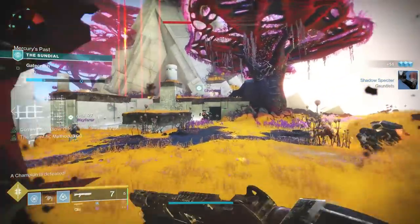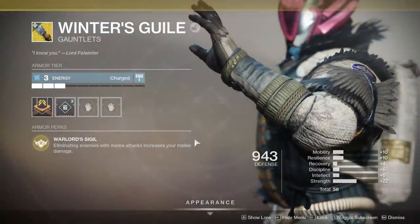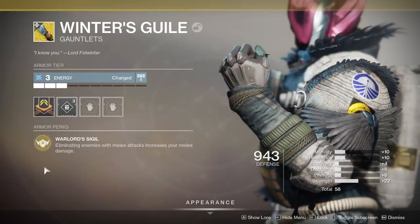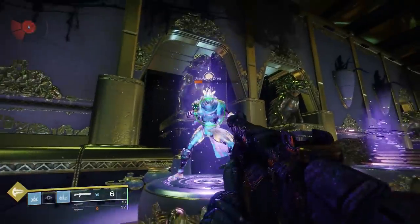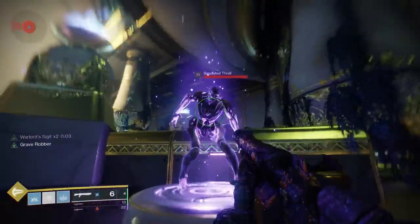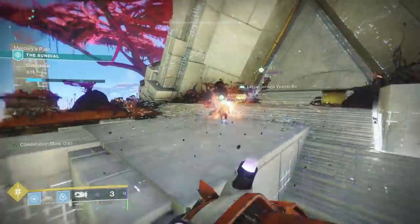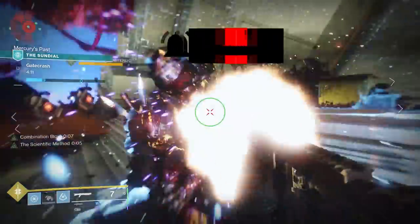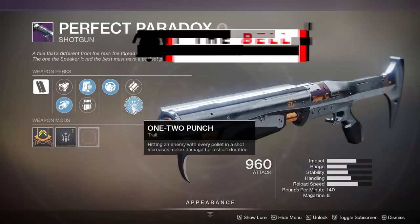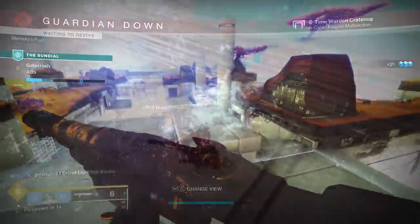There's another exotic for the Warlock that is extremely similar to the Worm God Caress. It is the Winter's Guile, and as you can see, it has the same effect. When you get a melee kill, it increases melee damage stacks up to five times. You can see that working in the background — as I melee more and more enemies, I do more and more melee damage. Obviously, this would be the perfect thing to combine with one of the best weapon perks out there, which is one-two punch. Where, if you land all of the pellets on a shotgun shot, you are going to do significantly more melee damage, and these things stack with one another.